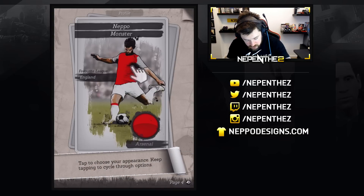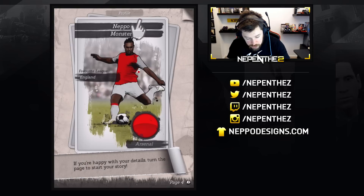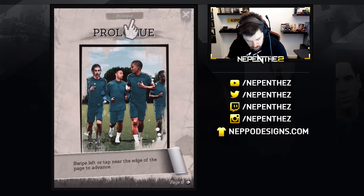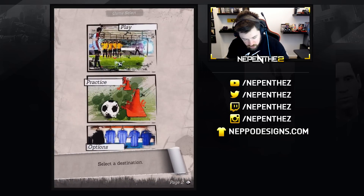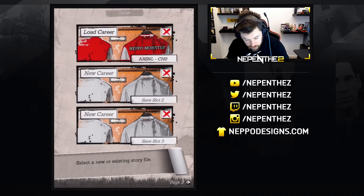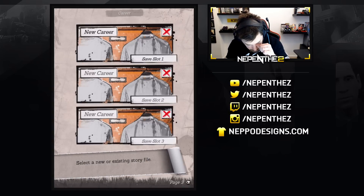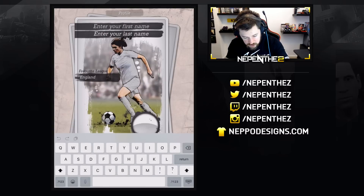Tap to choose your appearance — keep tapping to cycle through options. Oh yeah, whoa, whoa, whoa. I didn't do that, let's go back, let's start again. Let's delete that career. Delete career — yes. There we go. New career, let's do this again.